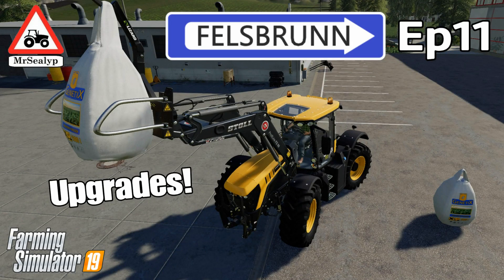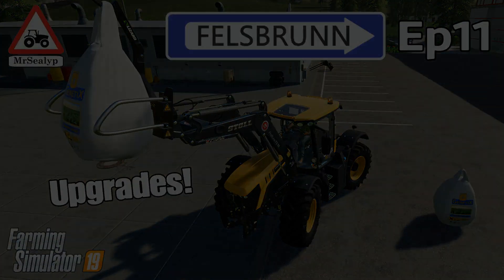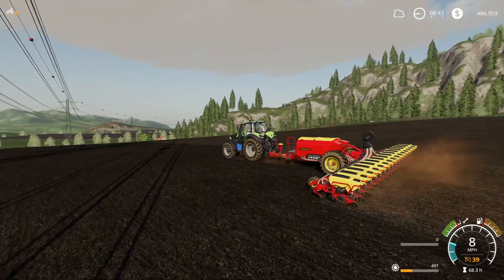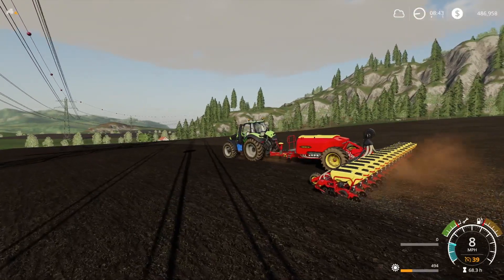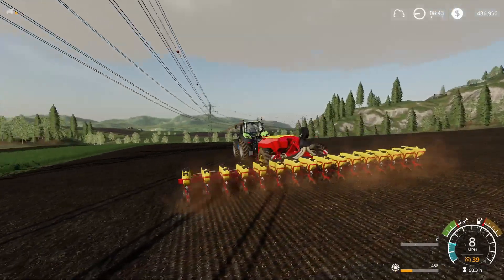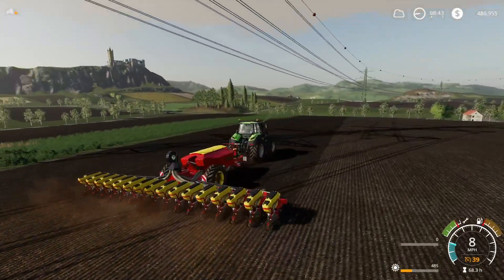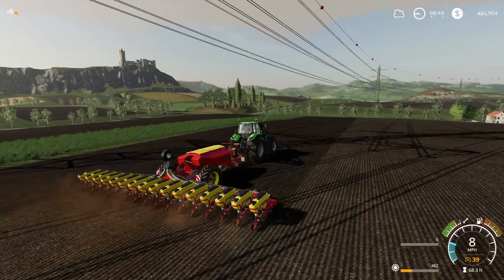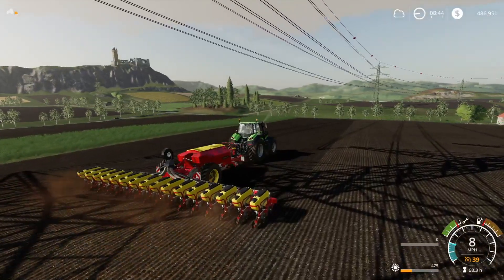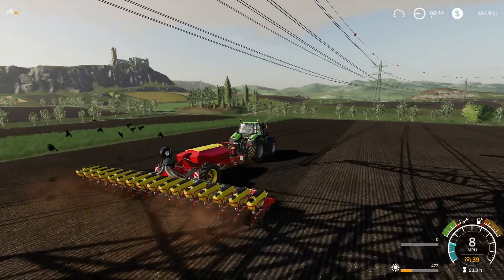Welcome back to Felsbrunn Farming Simulator 19, episode 11. We are on field 12 doing a sowing contract which is almost finished. It's on 94%. I ran out of seed so I had to go back and add a little bit more - it's not going to need all of this, and field 12 will be seeded and complete.